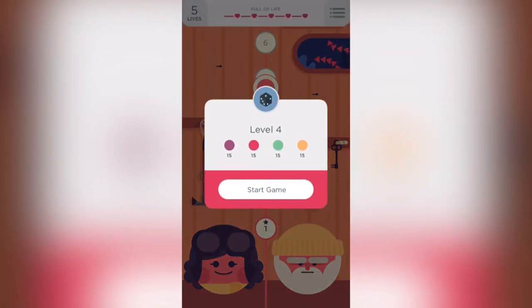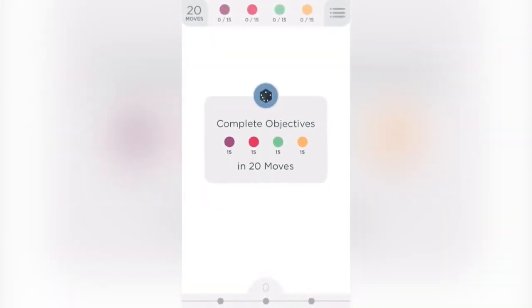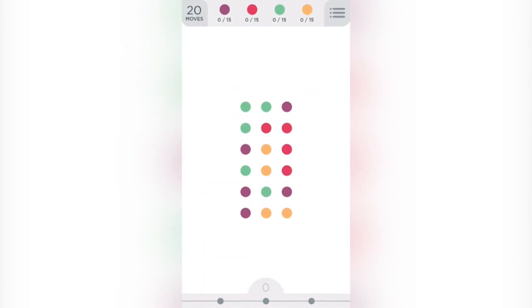Level four: 15, 15, 15, and 15. Complete objectives in 20 moves. From now on, it's going to be like — search for squares. Right now though, we don't have any squares. I feel like that should be our mission: just make squares. There you go — we have a square here! That's fantastic, that's pretty freaking amazing.